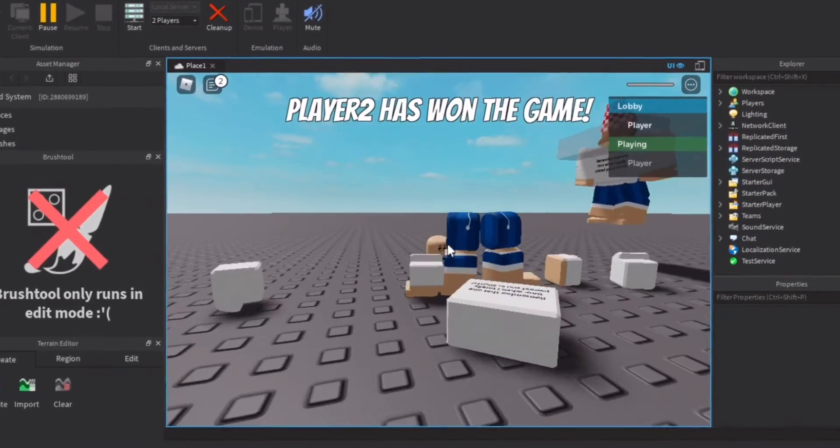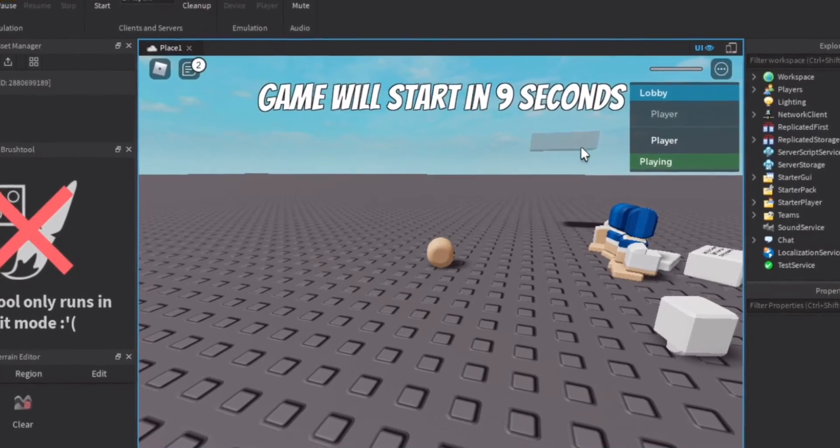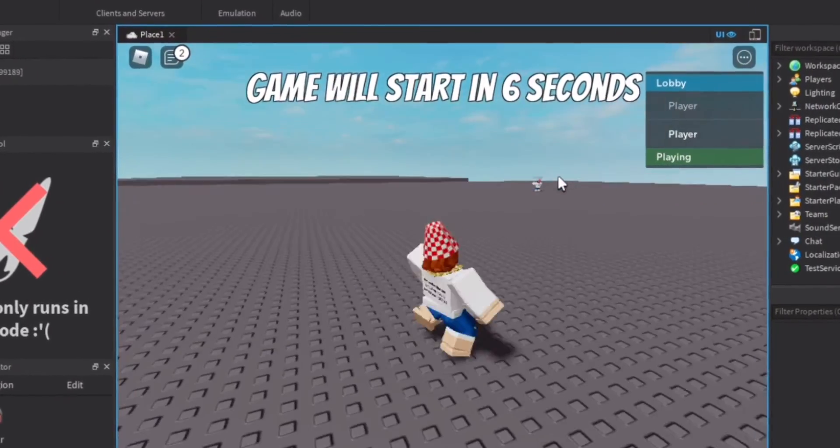Let's reset and see if this works. Okay, player 2 has won. So I died, there's only one player left and he won, and now the game has ended and we're both in the lobby.